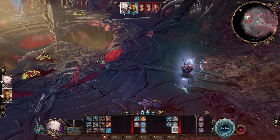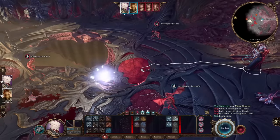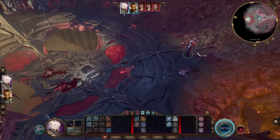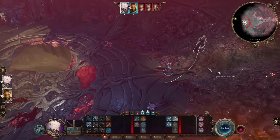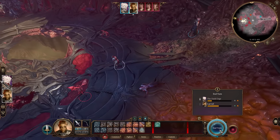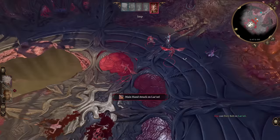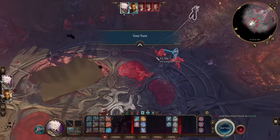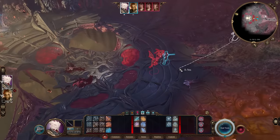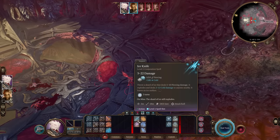At level three, you can use Minor Illusion to distract enemies — place the illusion and most enemies will be distracted, changing their line of sight, which is useful for sneaking. As a Sorcerer you want to stay in the backline and let your allies tank. What's our game plan and how do we combine these abilities?